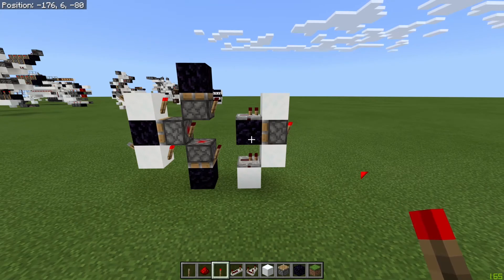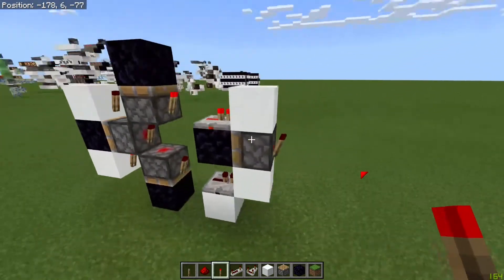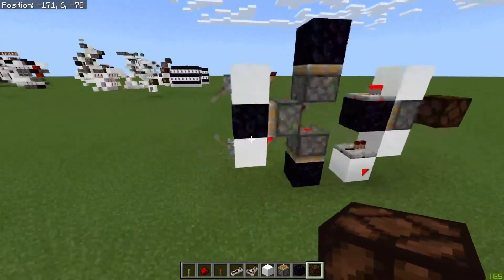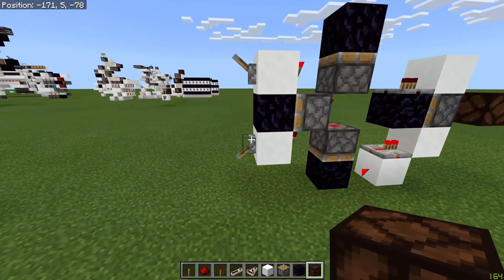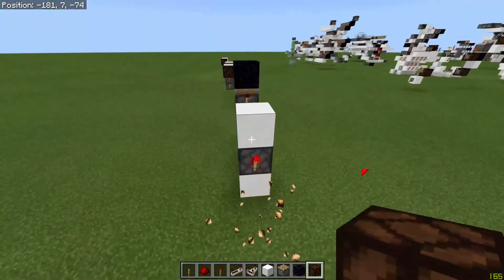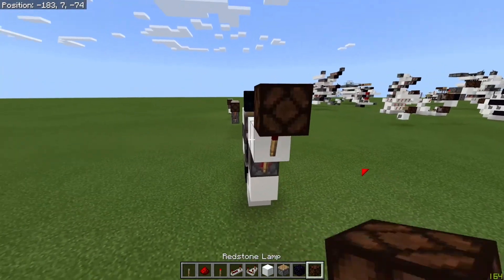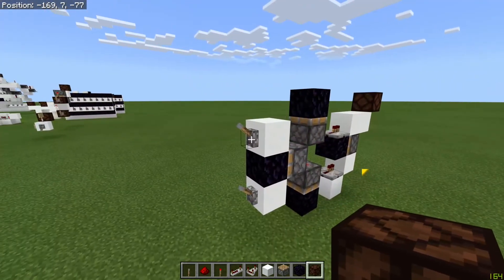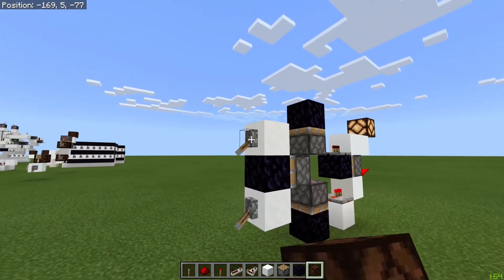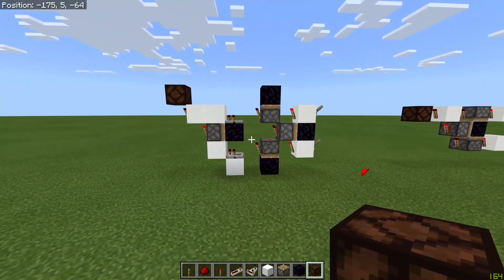With both inputs off the output is on, and if I turn either one on the output goes off. If they both go on the lamp comes back on again — that's the XNOR gate. To get an XOR gate I simply invert that output by adding a torch. Now if either input is on — but not both — I get an output. Here's A giving output, here's B giving output, but if it's A and B together it goes off again. That is your one wide tileable XOR gate.